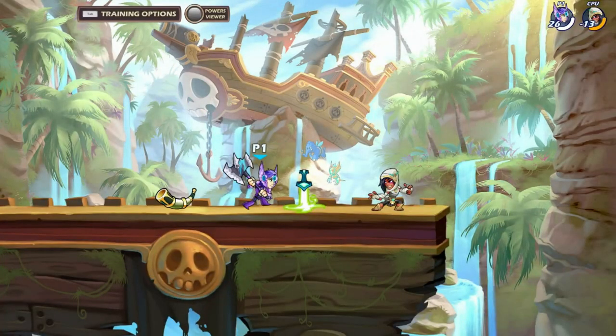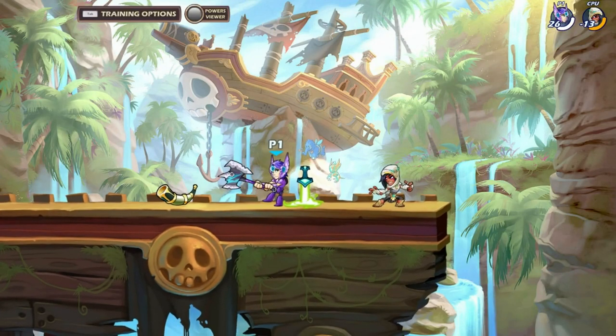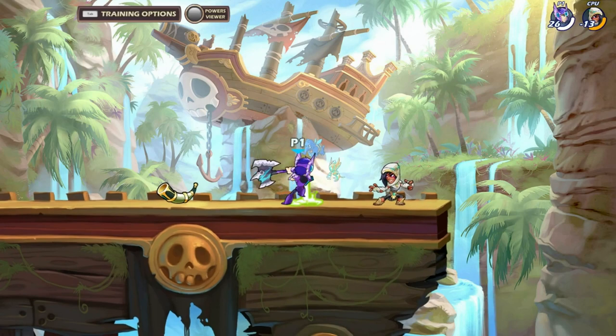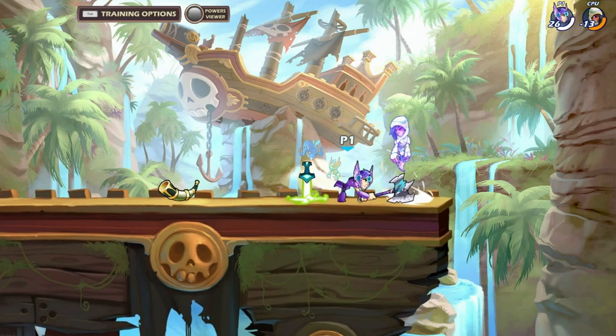Side light has quite a bit of range on it. As you can see, when the legend throws out the side light on axe, it thrusts forward first so the move covers a pretty big distance.